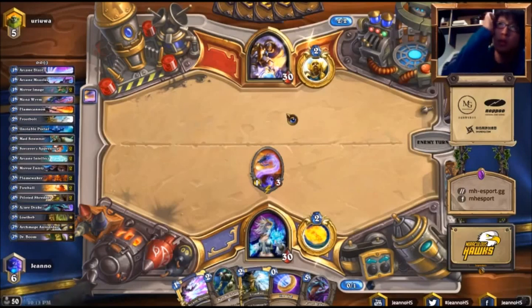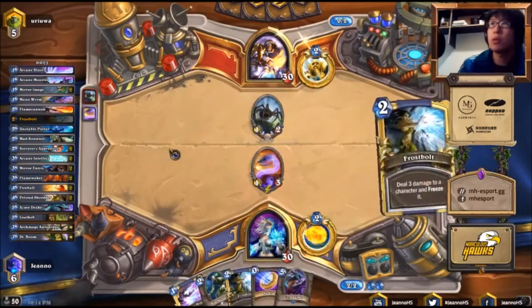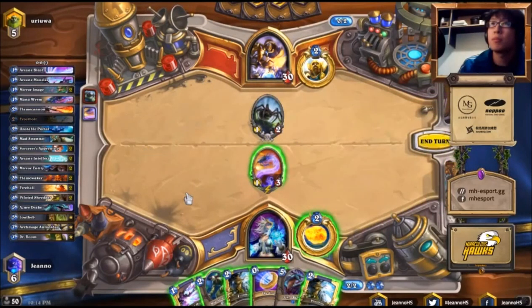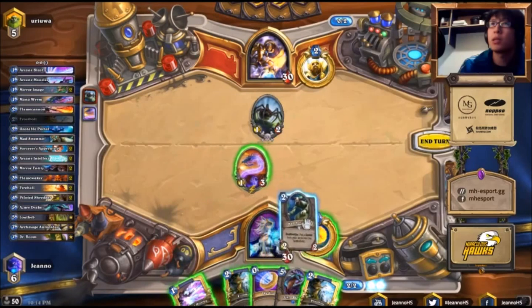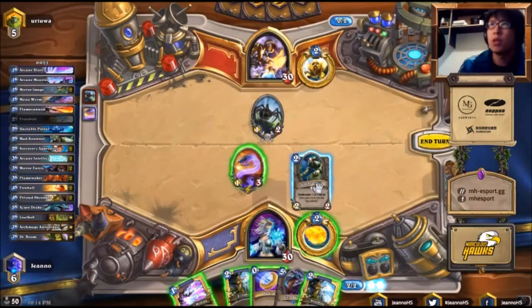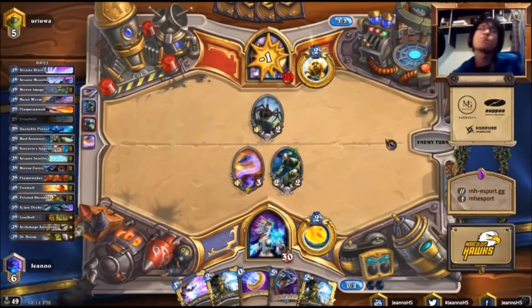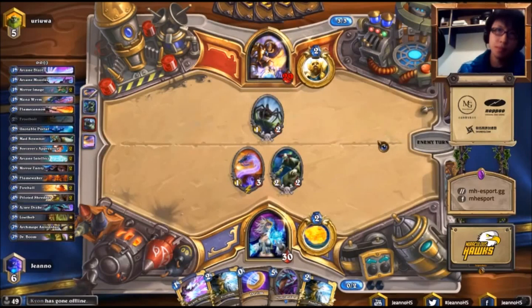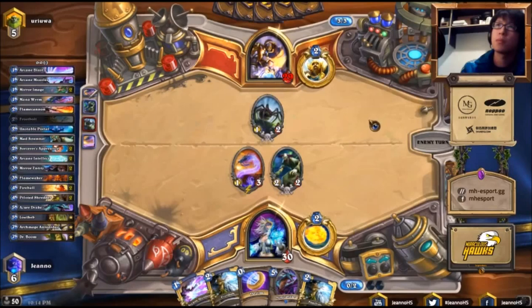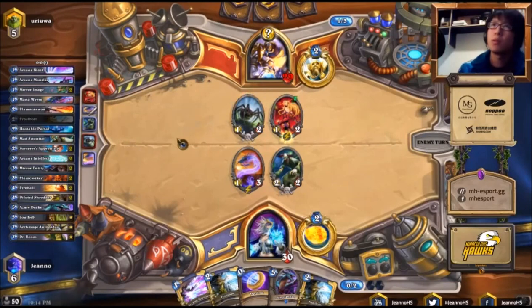If he doesn't play anything, we're going to save Arcane Missiles for turn 3 when he plays Muster for Battle. And then this turn we can play Mad Scientist. We just go ahead and ignore the Haunted Creeper. There's probably no way for him to deal with the Mana Wyrm next turn because he only has 2 or 3 mana. Even if he plays Muster, he can only kill the Mad Scientist.